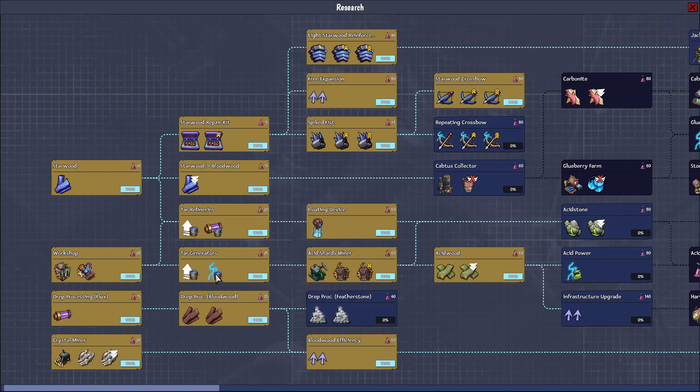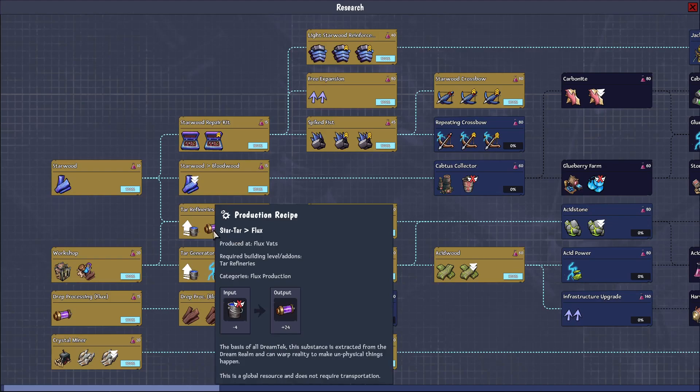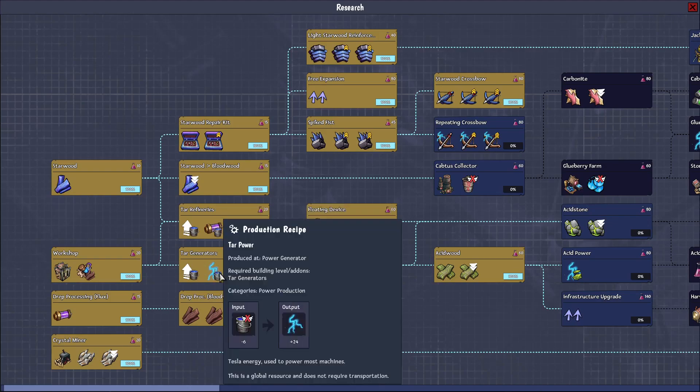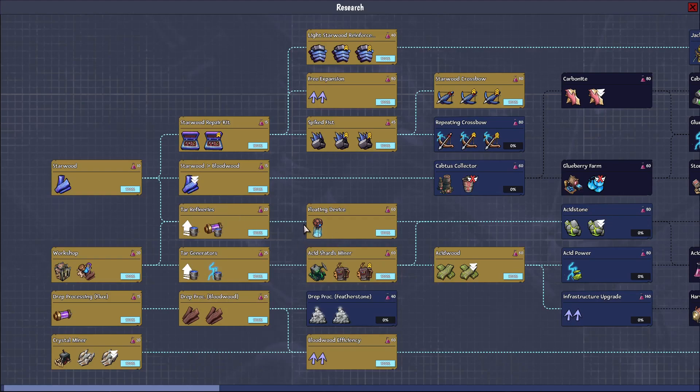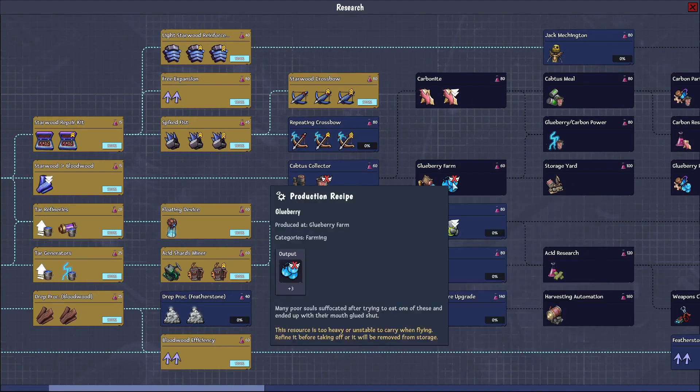We want to do this tar generator research — if we feed tar into a power generator and equally into a flux generator, we should get a load more flux and power. That's a good thing to do without having to put loads of buildings down. I'm not exactly sure how much that gives us — double maybe? Either way, we don't have to build more buildings and we can put those on our platform.